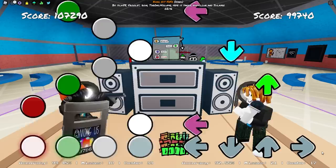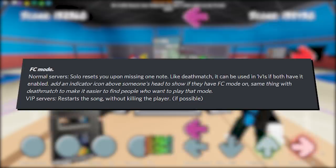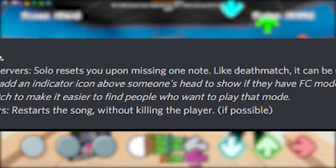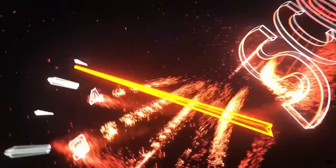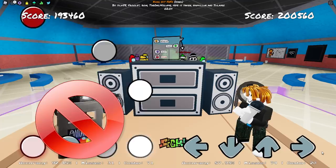Number 6, Full Combo Mode. Huge thanks to K4S for this suggestion. Normal servers solo-reset you upon missing one note. Like deathmatch, it can be used in 1v1s if both players have it enabled, with an indicator icon above someone's head to show if they have the mode on. For VIP servers, it restarts the song without eliminating the player if possible. This would be a very difficult mode for rhythm game veterans who want to push their skills to the max. If one player fails in a normal server, the song keeps going for the other player who hasn't failed yet — a great workaround.